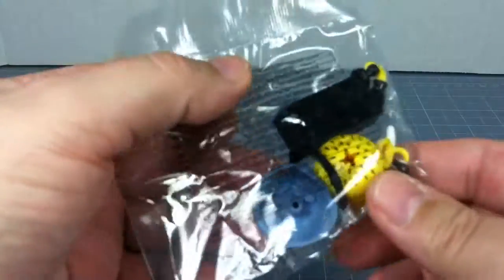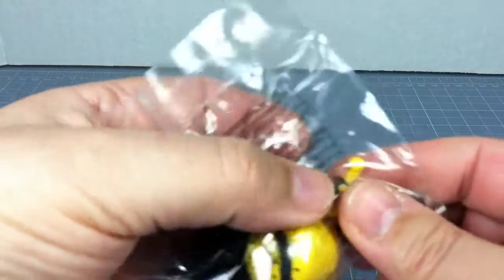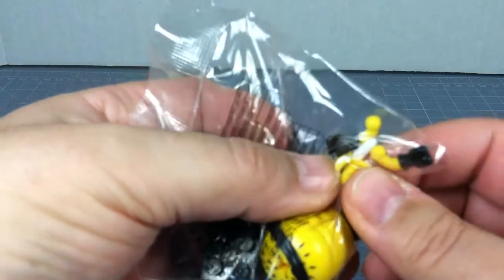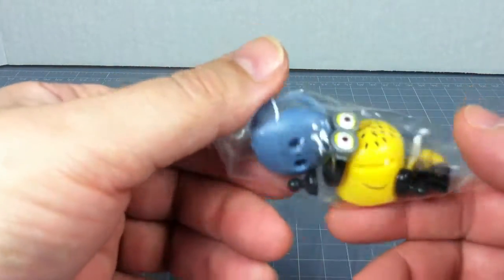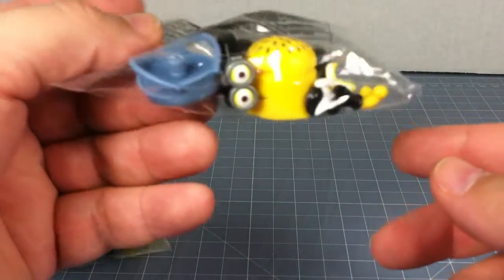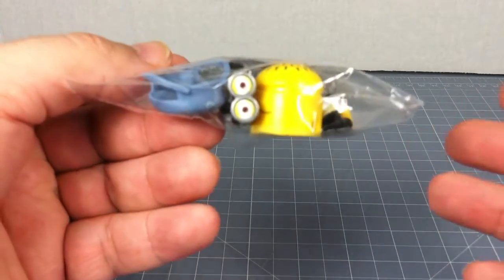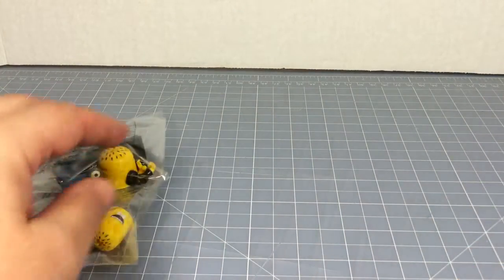The next one is the short fat minion and he's also a two-eyed guy and he comes with a banana. Same deal here — no special markings or anything on him, not even the little white bow tie. So he would be another one that you might consider army building — or squad building, or minion building, whatever you want to call it.